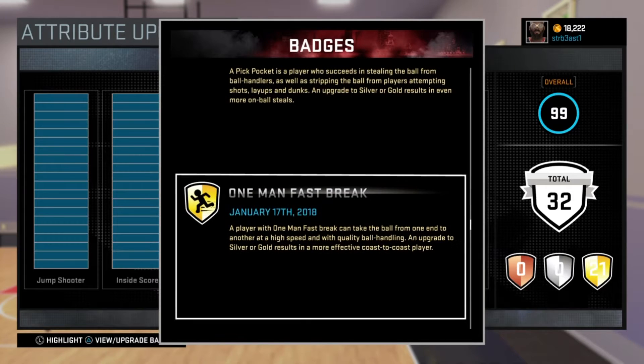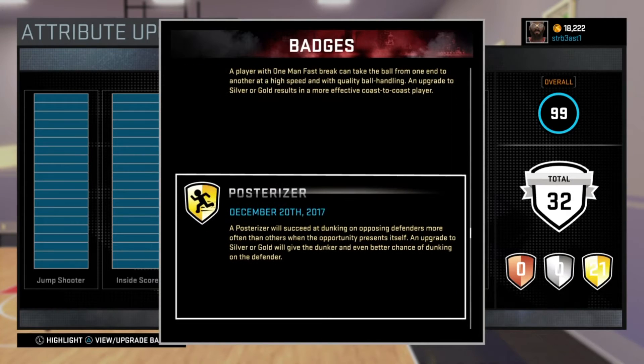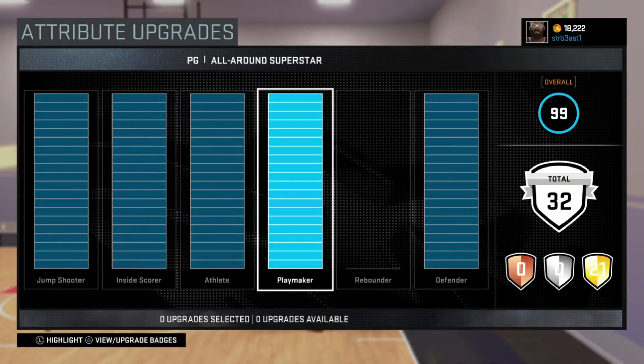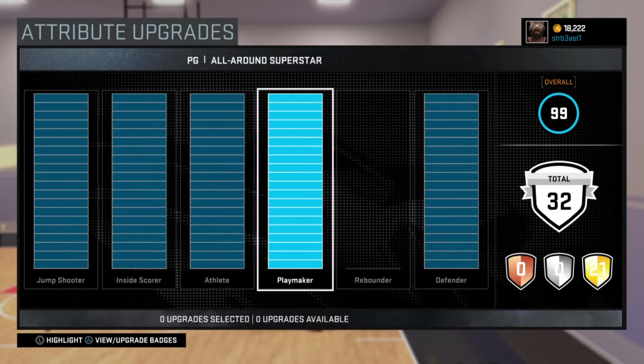Pig dodger, pickpocket — oh yeah sir. Fast spread, post riser — oh yes sir. You know, you got to get them contact dunks, man. Those are basically a lot of important badges you need. I suggest getting microwave for a balance point — I probably would get microwave. I might get it on this dude.